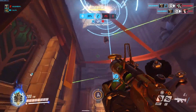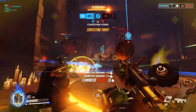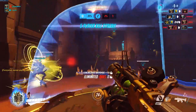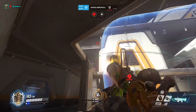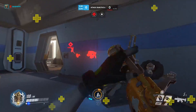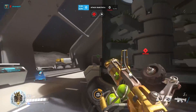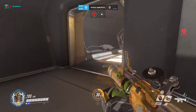Junkrat excels at volume-spanning damage into tight geometry and using his mines to burst things down when they're all huddled together. If you want to flank, perhaps play a hero more designed for that purpose — like, say, a flanker hero. Something else people do with Junkrat is pick him all the time or in situations where he isn't very good, because they know in some abstract way that he's really strong right now. He does nothing against Pharah, for example, so picking him on maps where that Pharah synergy is really strong is not the best idea.